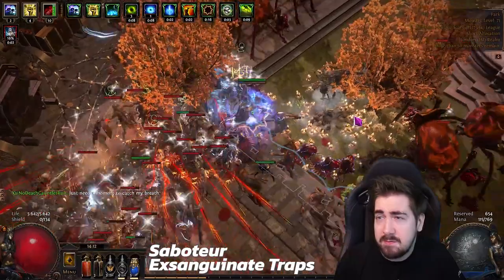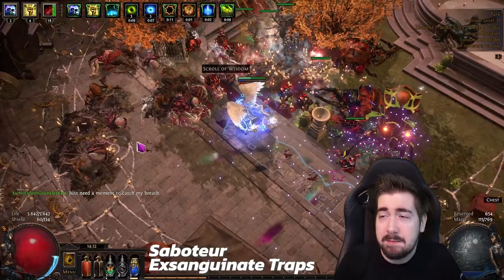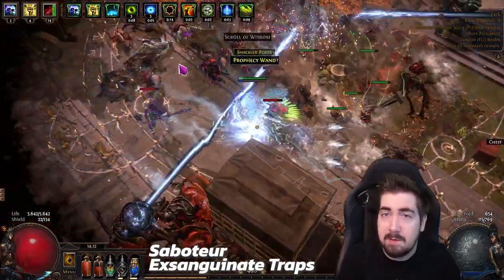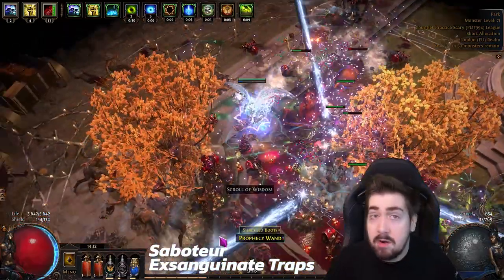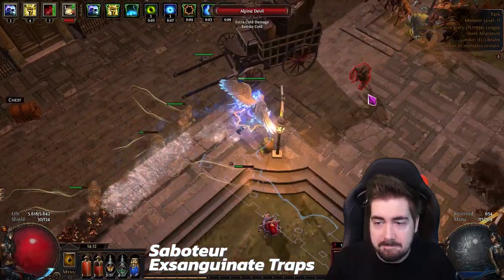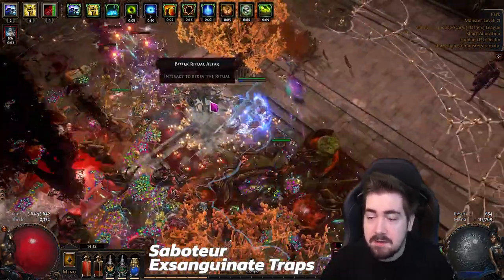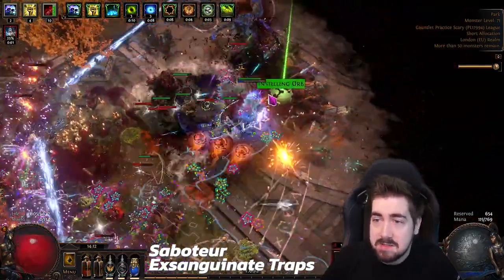As far as Templar goes, if you're trying to hit 90 this seems like a bad choice. I don't know what would be Rank 1 Templar — Templar just generally seems not great for the Gauntlet. It would be cool to see somebody pull it off, but that's my least recommended class. For Marauder, Chieftains are pretty strong and we'll probably see quite a lot of Totem builds. They'll be okay in the Gauntlet and we'll see some strong builds going for Rank 1 Marauder, but it's not necessarily the strongest choice for hitting level 90.